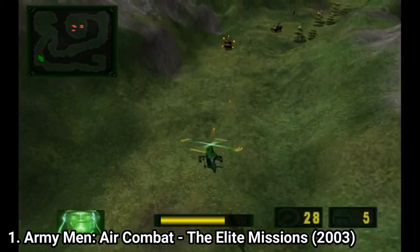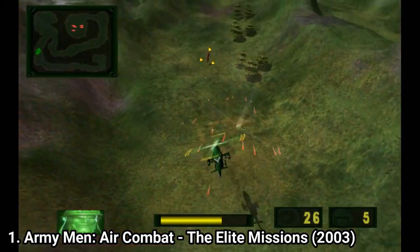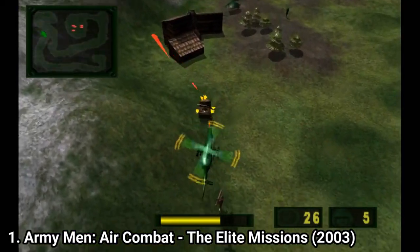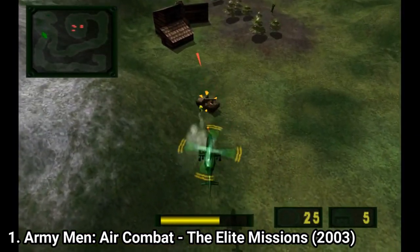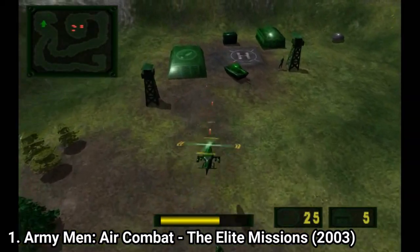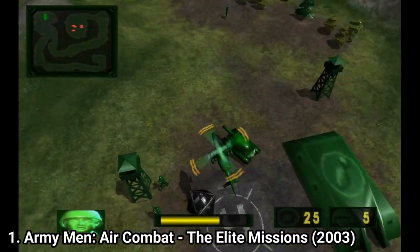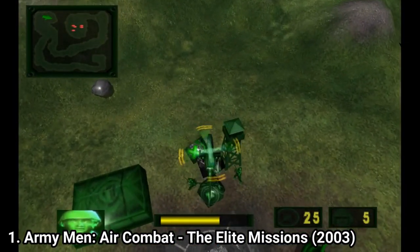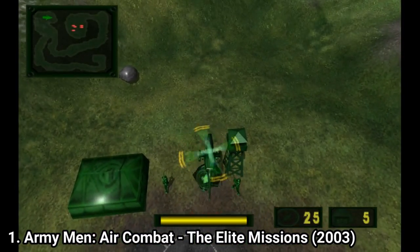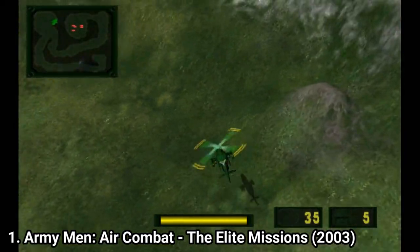You can also pick up objects with each helicopter's towline to swing them at enemies or to reel in powerups. Interestingly, even though the GameCube is a much more powerful console than the N64, the framerate still drops and it gets to be a slideshow sometimes — even when there are too many enemies on screen.